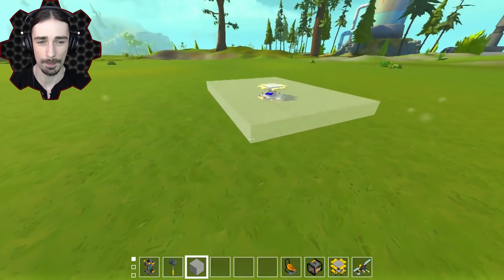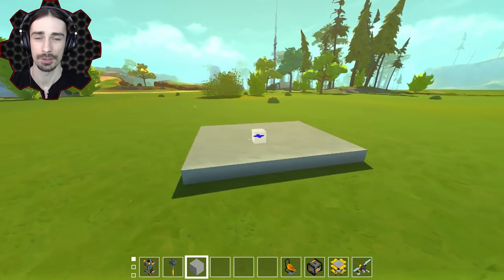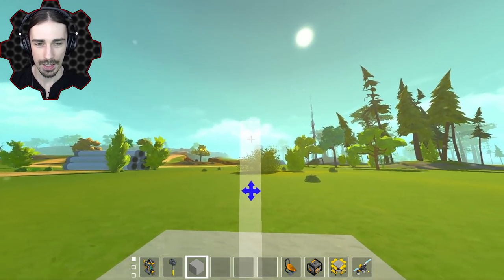First things first, we're going to need a base for this thing. So basically I'm going to make a table flipping robot. We're going to build the robot first and then we're going to build a table that the robot can flip. And remember, this is speed build challenges, so I'm not going to put a whole lot of detail into this robot.